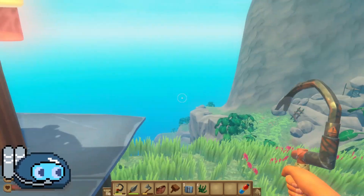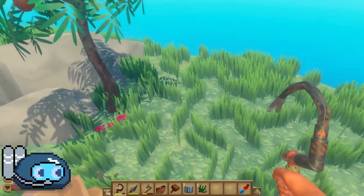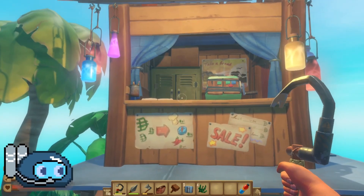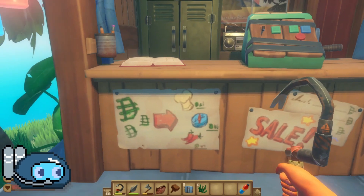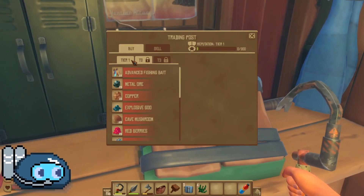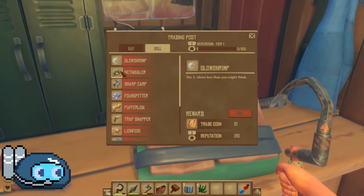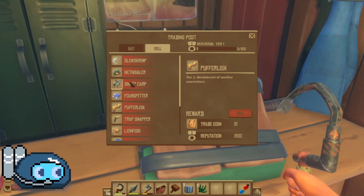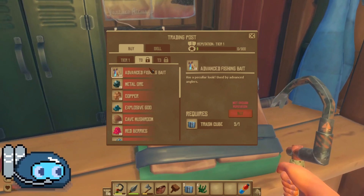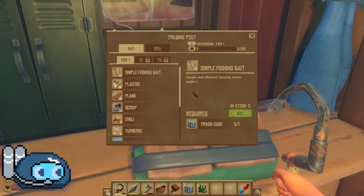For now, I was working on getting some trash cubes. We have a recycler down at the Raft, so we can use this outpost or shop to buy interesting things. There are basically three tiers to this — we can unlock them by getting reputation, and we get reputation by selling fish. But to get these fish, we need to use different types of bait: simple, advanced, and expert. We can't get those two unless we go through everything basically.